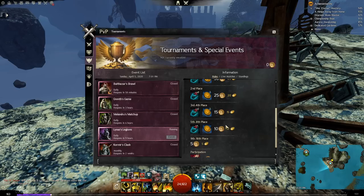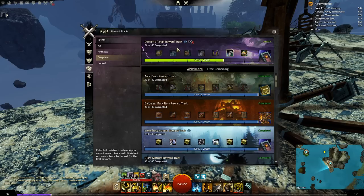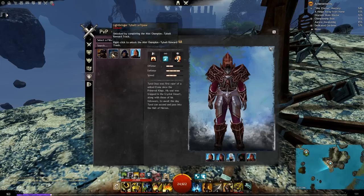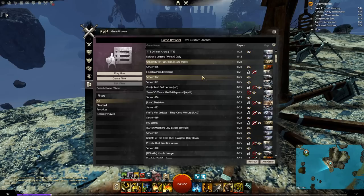The Reward Track moves in unranked or ranked games. Any reward tracks that are not repeatable are generally much more profitable, so be sure to get those done first. You also get Mystic Clovers from many of these tracks, which help with legendary crafting. The Mist Champions tab is a mechanic only used in the Stronghold game mode — when you summon a champion NPC in that mode, whatever champion you have selected here is the one who appears. Finally, the Game Browser tab lets you play custom games, or use a room for 1v1 challenges if you wish.